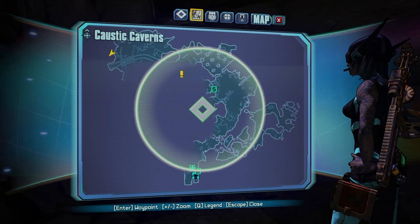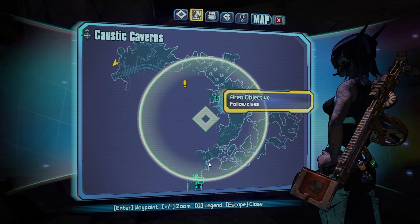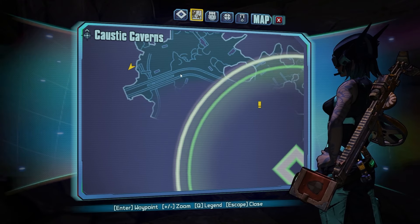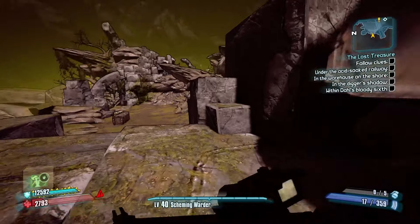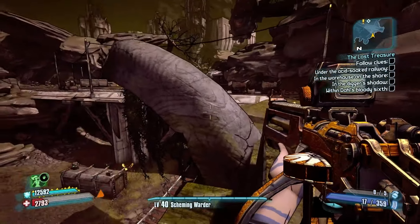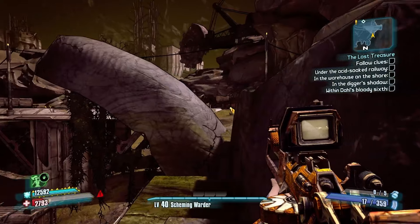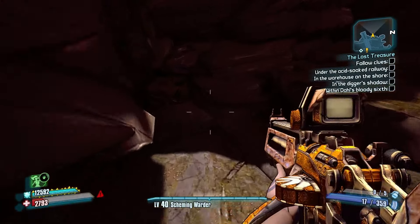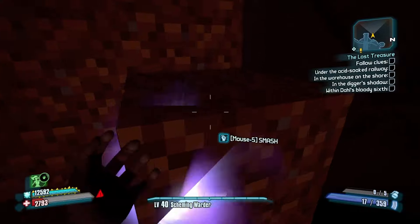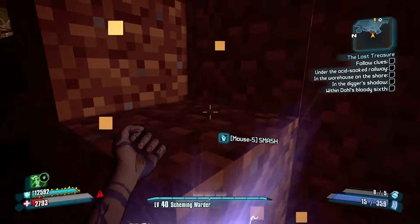Our next couple easter eggs are going to be in Caustic Caverns. If you make your way all the way to the northernmost part of the map, right side of these railroad tracks, if you make your way on up here, you're going to see them right here. Here's the railroad tracks — you're going to cross your way here and make your way over here. This is going to be a great nod. What does this look like, guys? Some Minecraft blocks here.